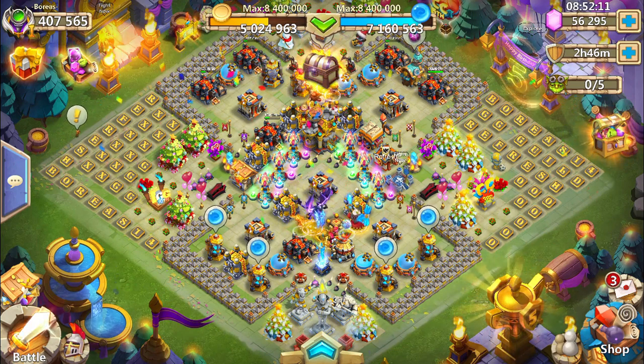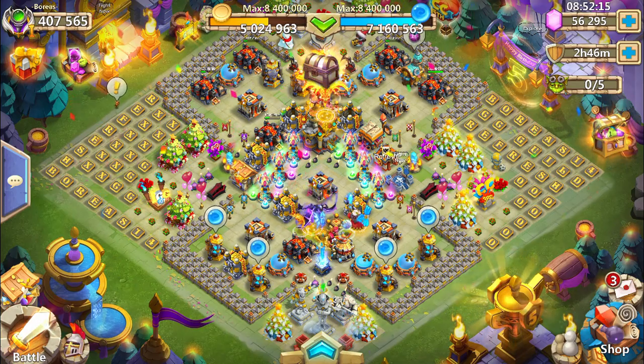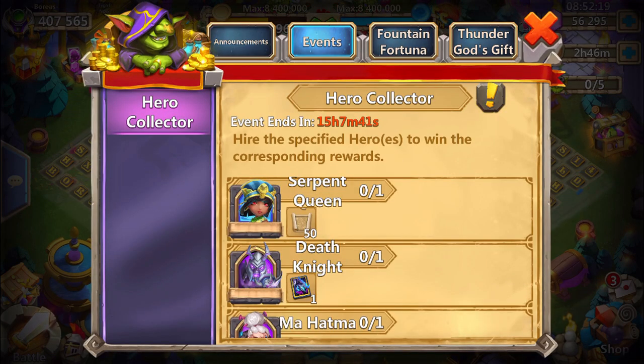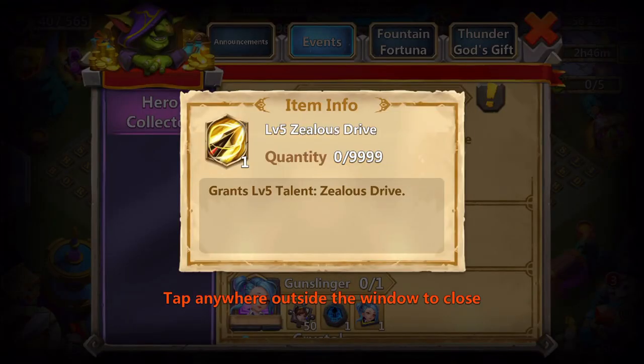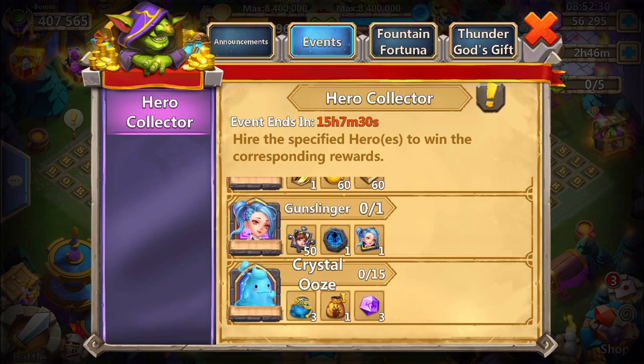Hello my friends and welcome. We are back today on Boreas' account, rolling the last 55k gems today for the Hero Collector. In the Hero Collector today we have the Serpent Queen for 50 background coupons and the Death Knight. Mahatma would be pretty awesome too with the level 5 Seeders Drive, Master Sense, and that kind of stuff.